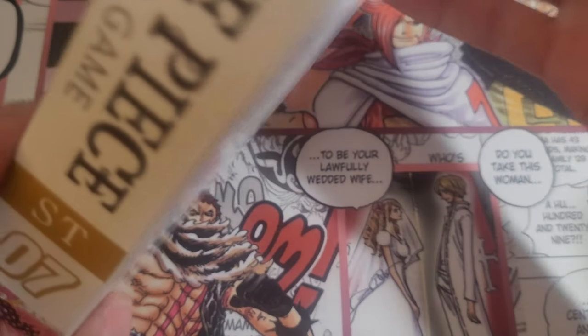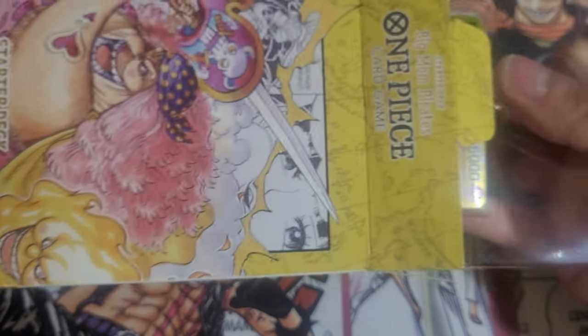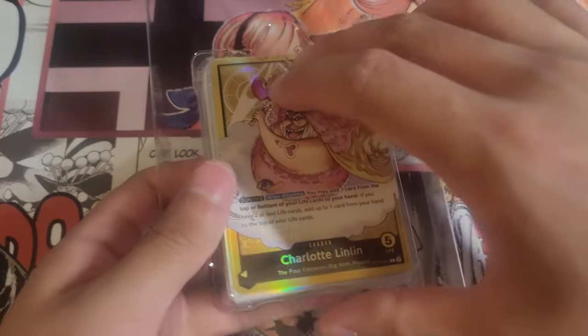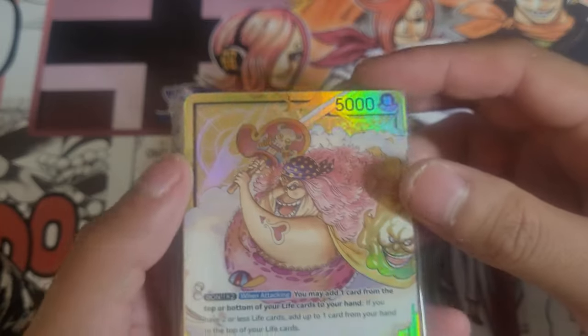Anyway, let's get into it. So Charlotte — yellow is going to be a fun archetype to play with because they revolve around playing with life. It's something that's never been done in this card game so far. Oh, they wrap it in plastic now, nice.